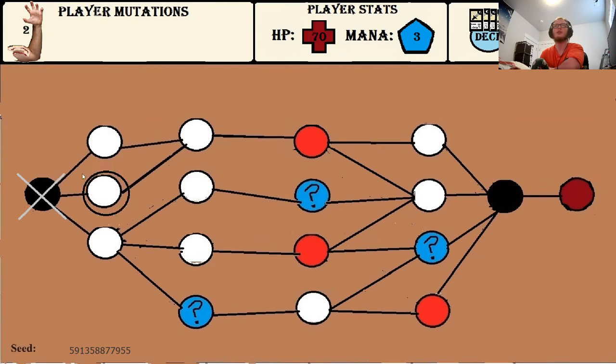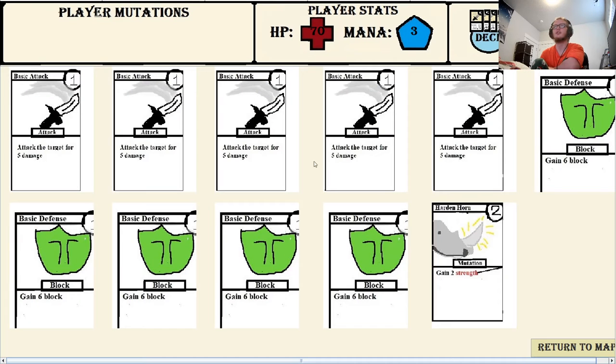We start off in this room on the left. We have 2 Strength, meaning your attacks are plus 2 damage, 70 health, and 3 mana. And these are the cards in our deck.